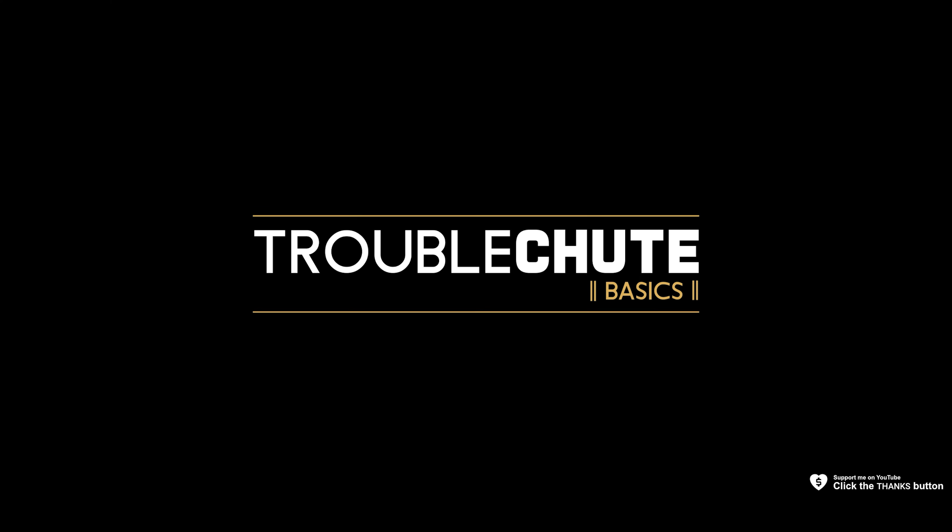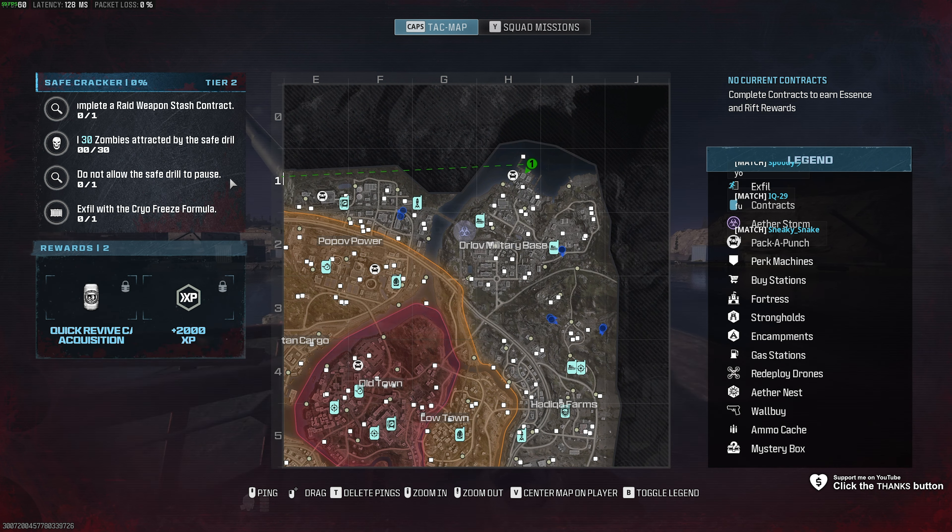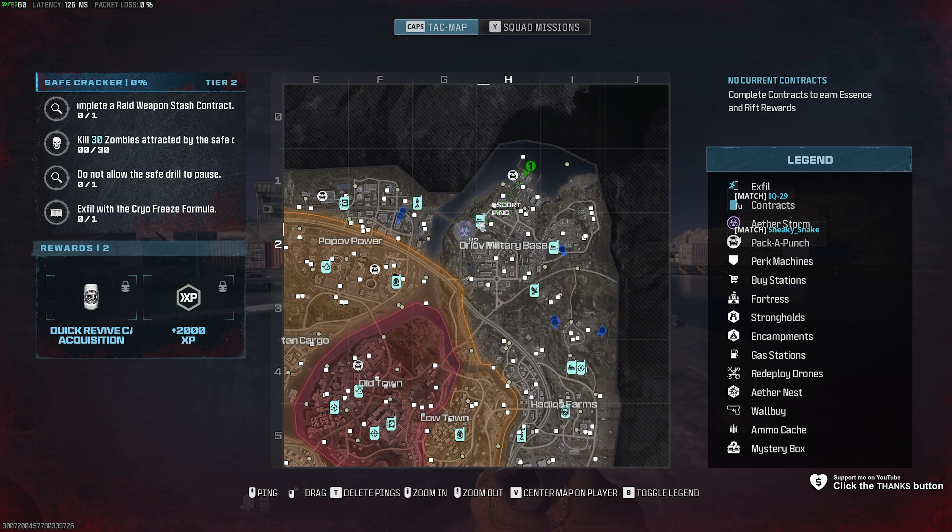In this quick video, we'll be doing Safe Cracker, Act 2, Tier 2. In this, we need to complete a Raid Weapon Stash Contract, kill 30 enemies attracted by the drill safe, don't allow the drill safe to pause, and finally exfil the Cryo Freeze formula.